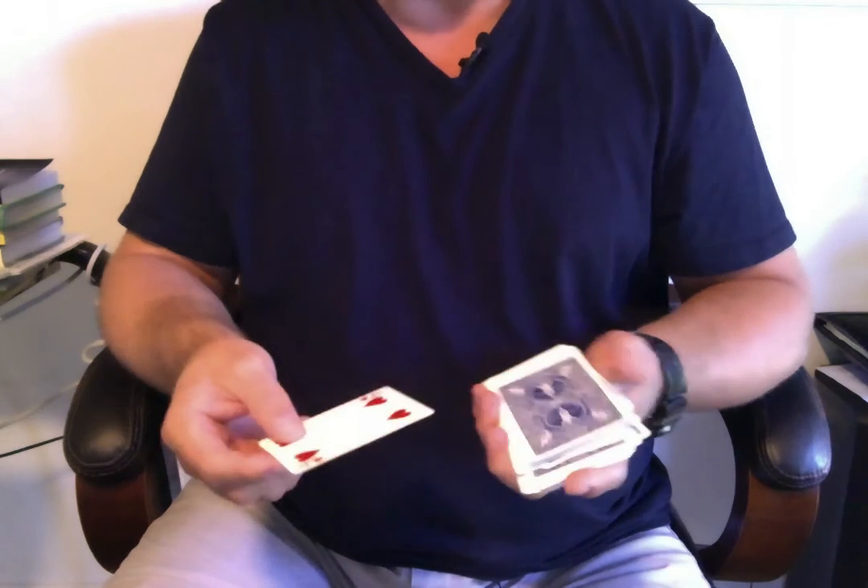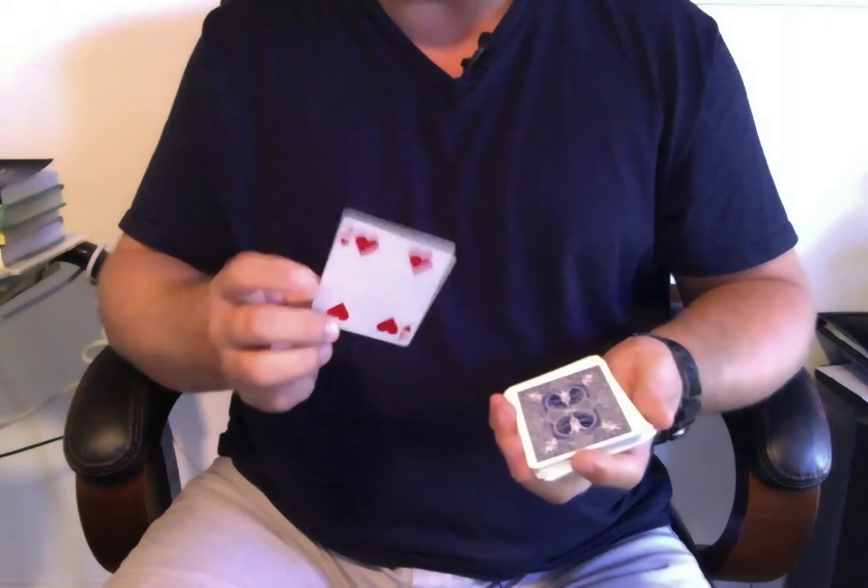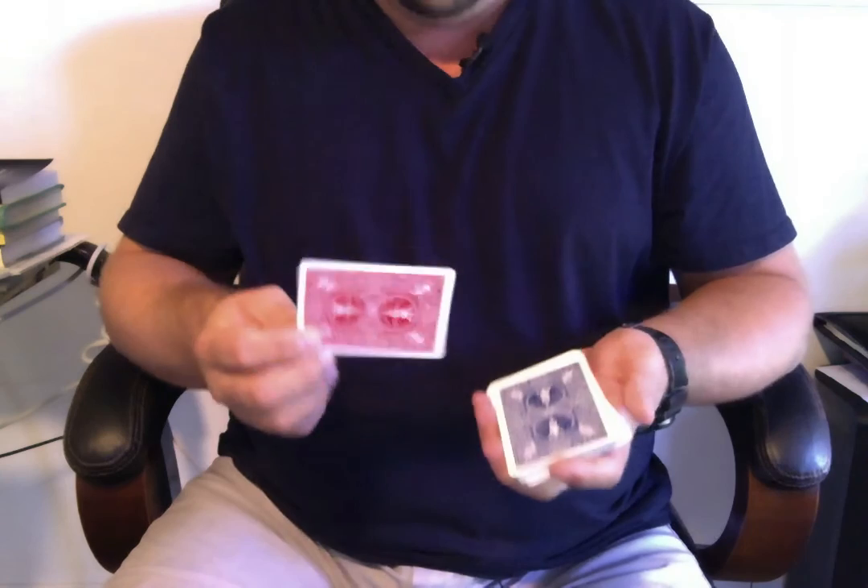Tell you what, for trick number six, I will find the card you picked. It was the four of hearts. It's pretty easy to find the four of hearts because that red card sticks out among all those other blue cards. And I do, in fact, know this is the four of hearts that you picked, because when you picked the four of hearts, the deck was red. See? And that's six tricks, two minutes, and I'm finished.